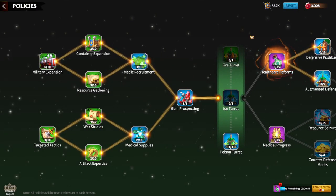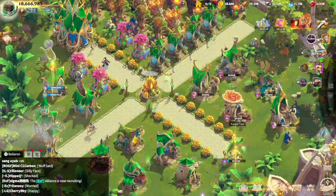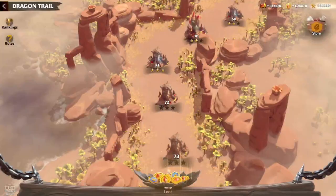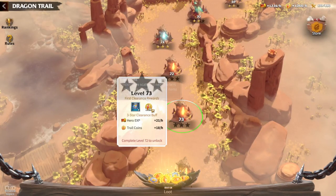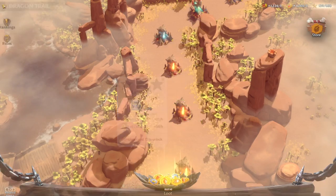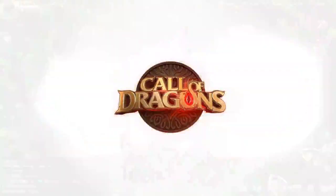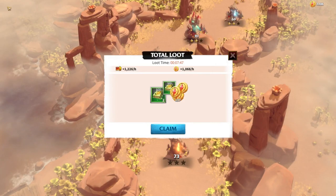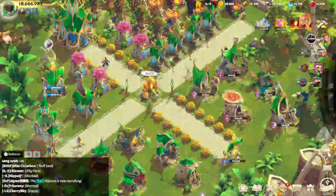First, let's discuss prestige generation. Right now you can no longer go to the Dragon Trail and get prestige by upgrading levels there — you only get experience books and trail coins. From loot in general, you are also not getting prestige anymore. So in order to get prestige, you need to simply play the game.